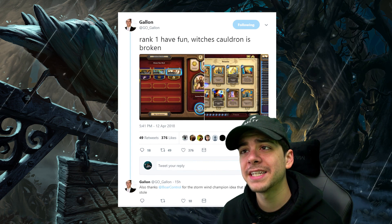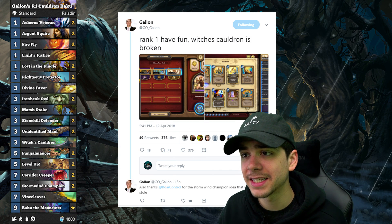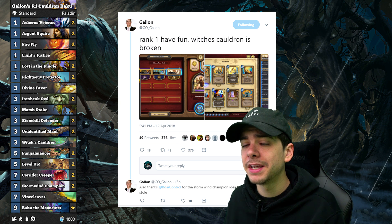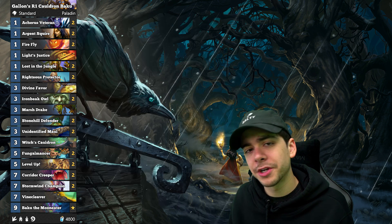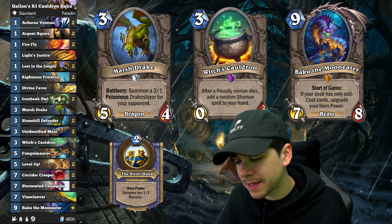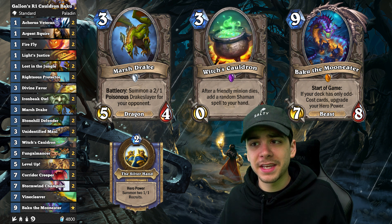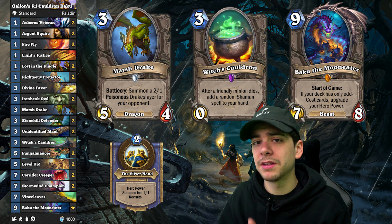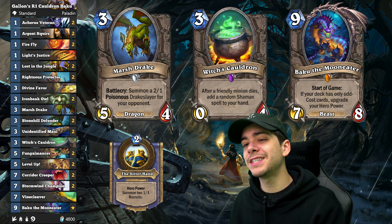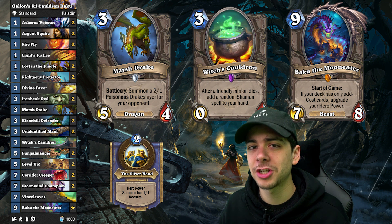Galen hit rank 1 legend with this Cauldron Baku Paladin, which is a fantastic list. Basically you mulligan for a 1-drop, maybe keep one of your good 3-drops. You play the 1-drop, on turn 2 you're doing your hero power for two 1/1 guys. Turn 3 maybe you play a Marsh Drake and then you run one of the guys into the poisonous drake that he spawns. Then you have an insane board. It's really hard for your opponent to constantly deal with your hero powers that you're probably going to be pushing every turn. Plus you've got Witch's Cauldron, which everyone thought would be awful, but actually there are a lot of good shaman spells out there.